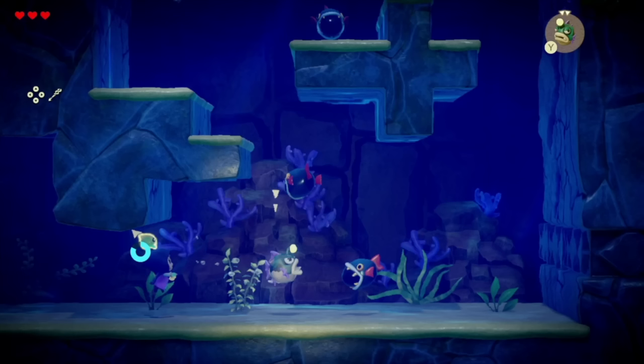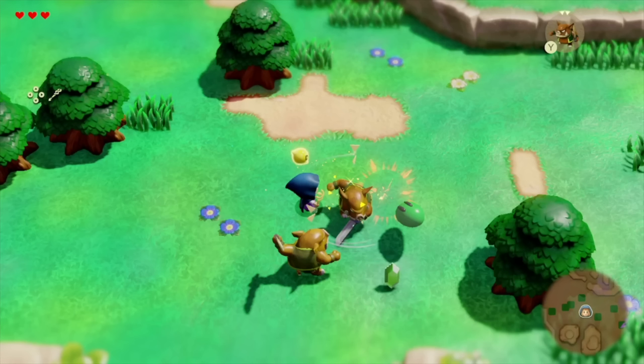Over here we see an underwater area — again side-scrolling. It might remind you of Mario. You're spawning fish to attack, and this could just be a water dungeon. That meter next to her head I believe is a breathing meter, because we saw something similar when going up the water column. So I think that's just how long you can stay underwater without needing air — there are probably air bubbles underwater or a surface you can go up to get some air.